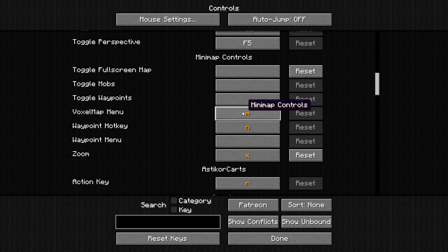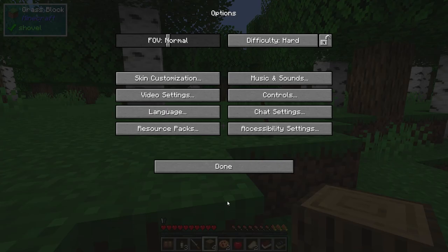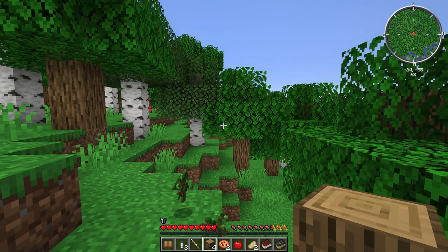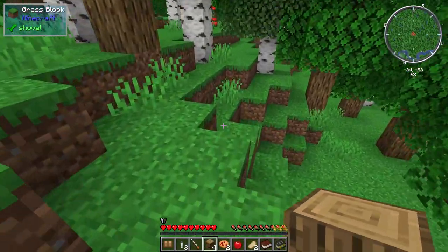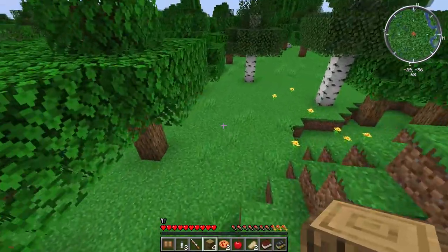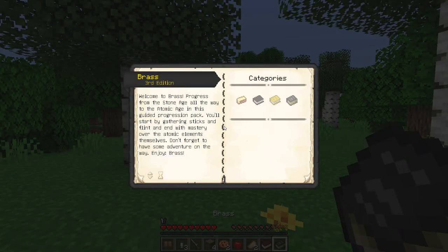Let's check the minimap controls — toggle full screen map. There's our full screen map. Doesn't look like a whole lot yet. I think this is a progression-based mod pack, so let's take a look at the quest book.